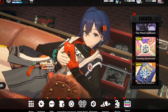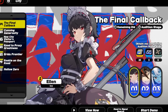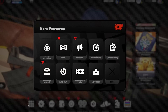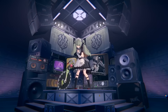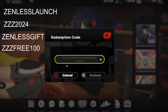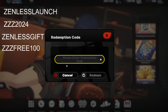Once you've talked to and petted the cat, you'll notice you have access to all the different events. You can even do the Ellen tutorial demo, play the character, and get a bunch of master tapes. Go to the mail and collect everything — you'll get a new character Corin, 20 master tapes, and more. You can also redeem codes here.